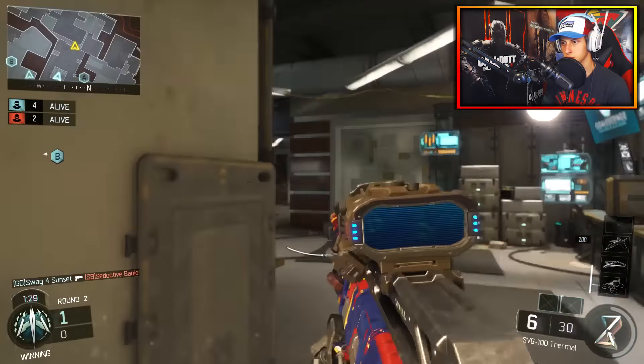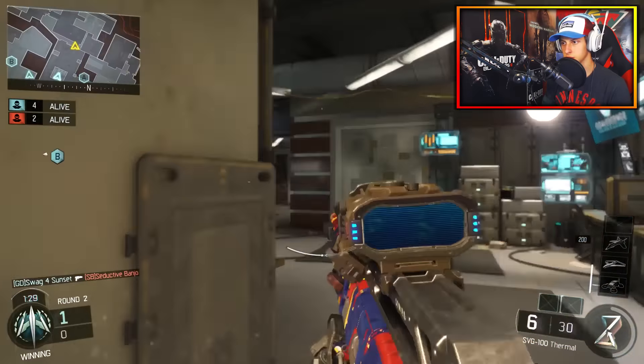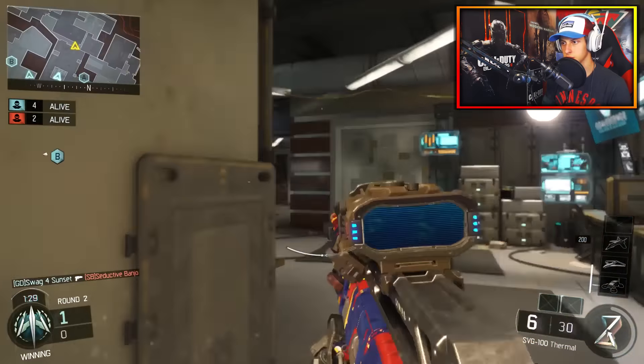I'm gonna use the UAV and keep Glitch in my back pocket just in case. Throwing up the UAV - there's already a guy right over here. Let's go boys, we're turning it up this game! I saw him on the mini map - we went in here. I think he died. Let's grab the bomb quick, there's already only one left alive. That was a quick round - the UAV really helped my teammates. We got our HDXD, a lightning strike, and Glitch to work with.